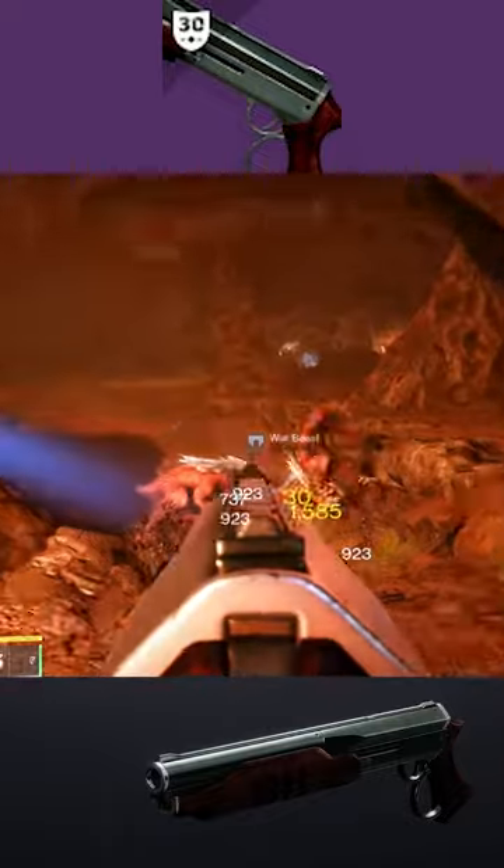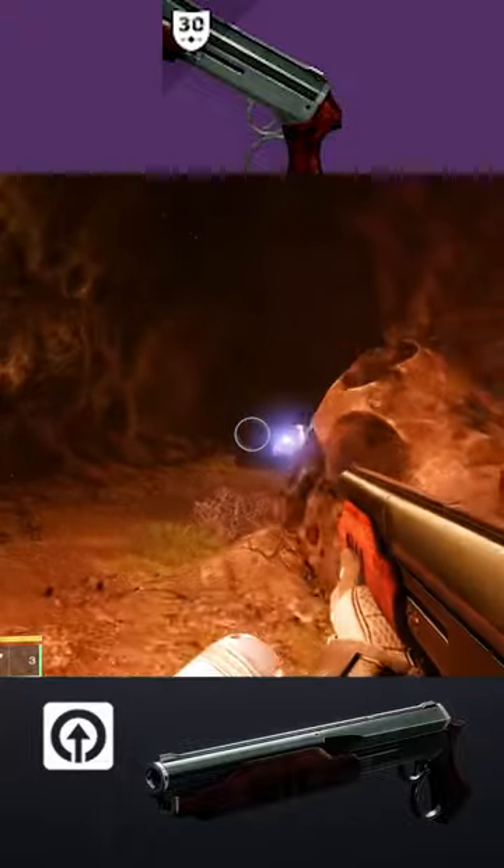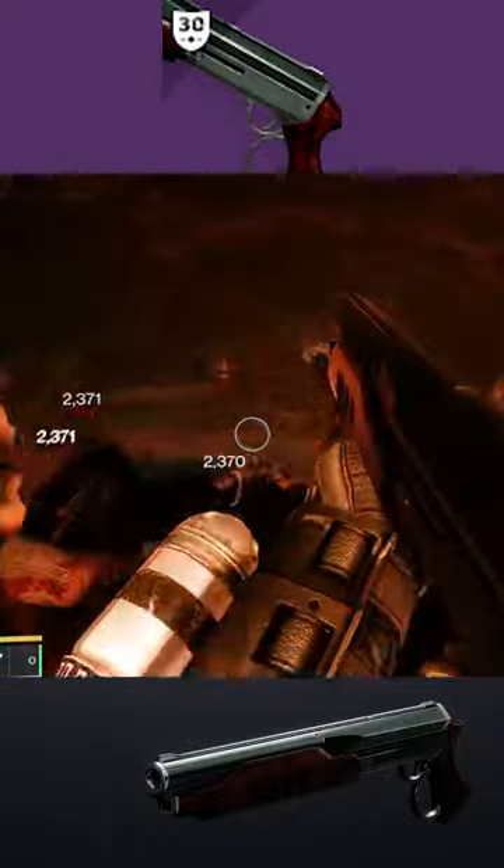The Wastelander M5 is a brand new 30th anniversary shotgun. The weapon itself is a lightweight frame, fires at 80 rounds per minute, and deals kinetic damage.